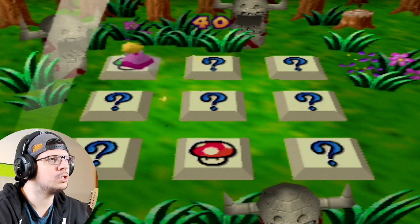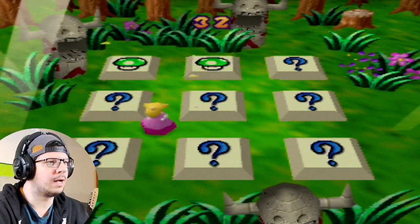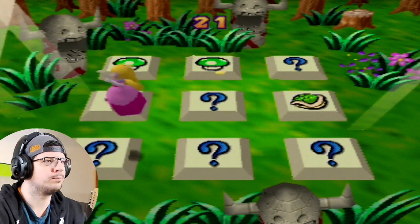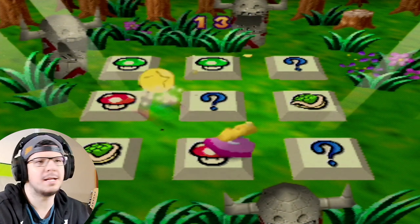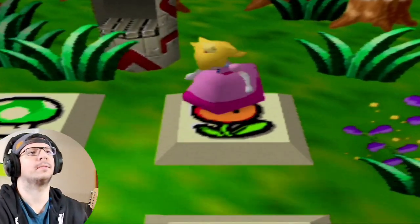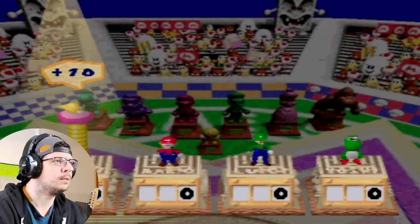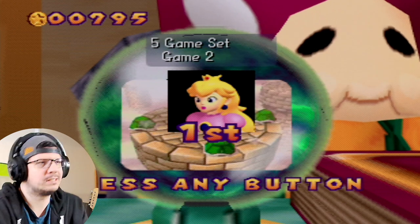Red mushroom up here — nope, that's a green mushroom. Green mushroom, one-up. Shell over here, and right in the middle, shell. The final two are fire flowers. I said at least once, so the game assumed I was talking about finding the Bowser panel at least once — I guess that was my fault. You never really know where the Bowser panel is, so it's a random matching game.